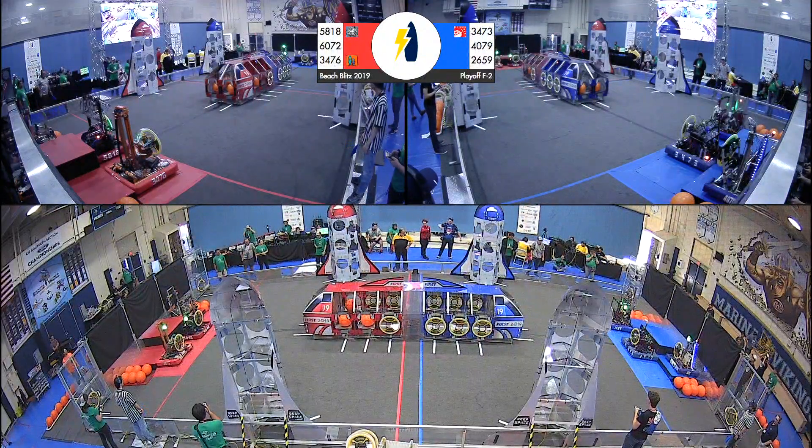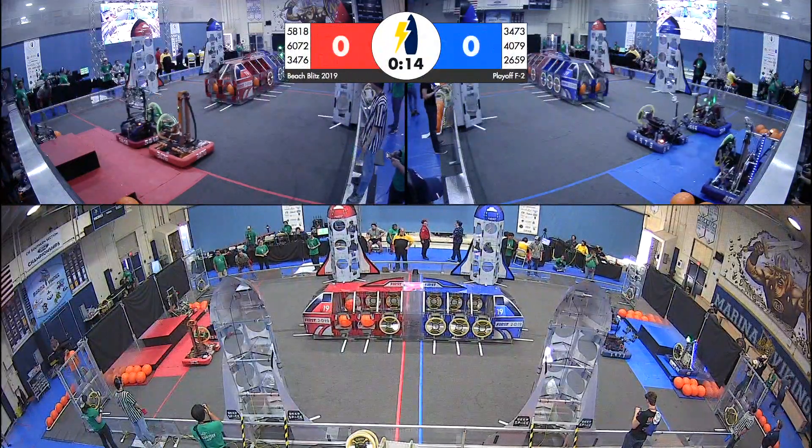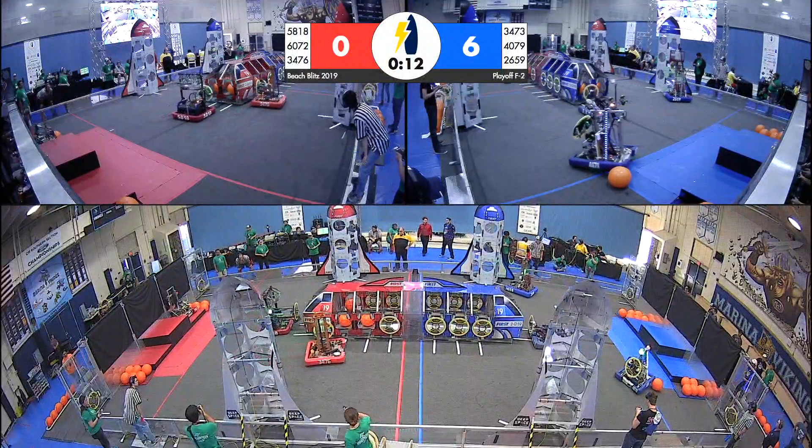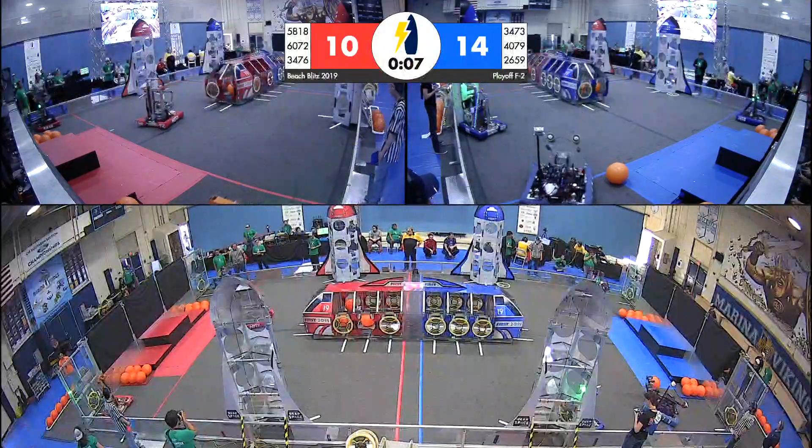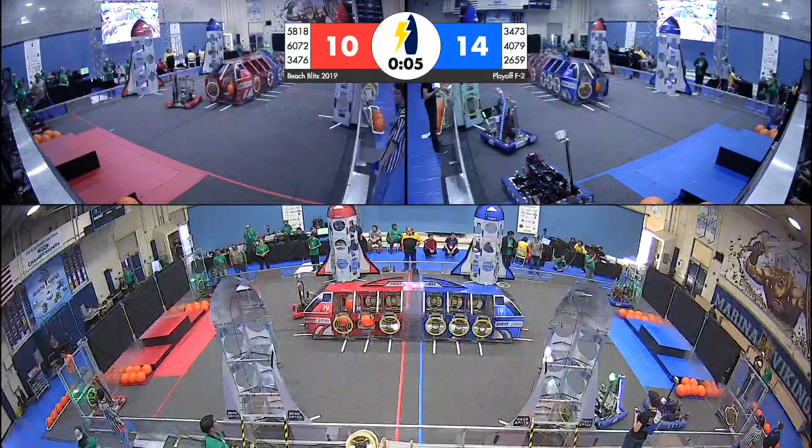3, 2, 1, GO! Right off the bat we have both Riviera and Code Orange on the lines rushing towards their cargo ship, each of them successfully placing a hatch panel as their alliance partners are now on their way off the habitat.